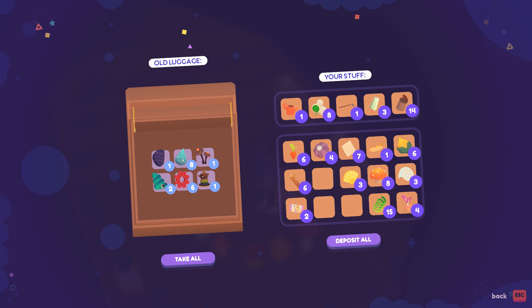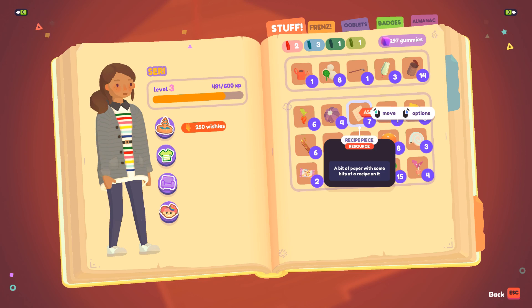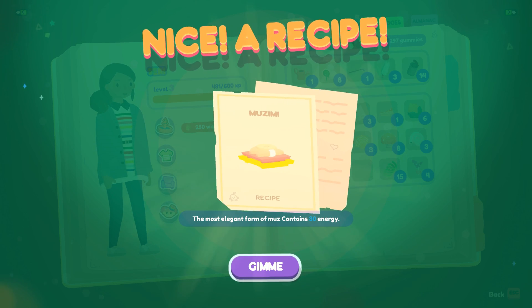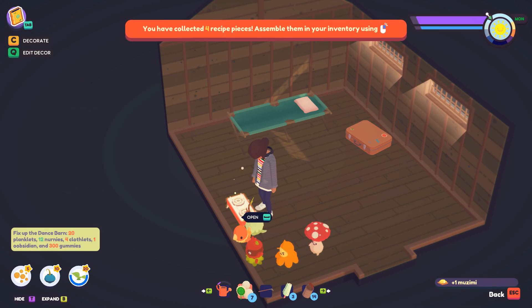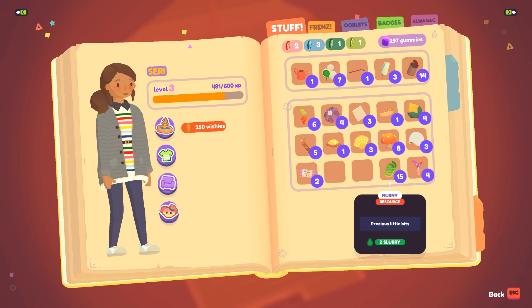Let me put away this obsidian. You collected four recipe pieces — assemble them in your inventory. Look at how cool this is: once you get four recipe pieces you can actually put them together and assemble a recipe. Now we know mizumi — the most elegant form of muzz, containing 30 energy. That sounds awesome! I need a flutey flower, muzz, and a planklet. Let's go ahead and make it. Now we have mizumi and plenty of energy.